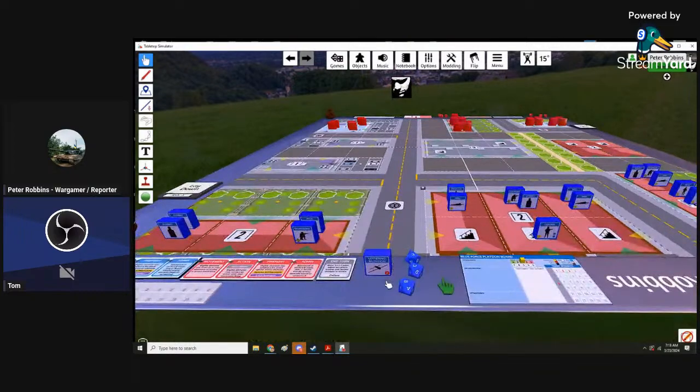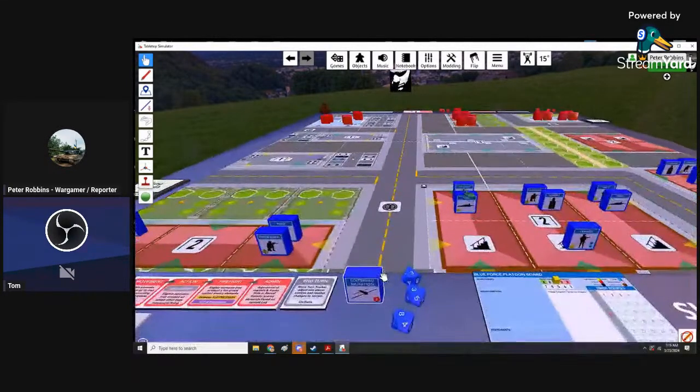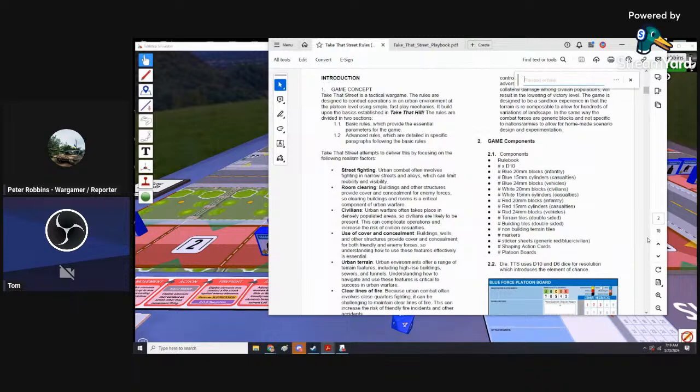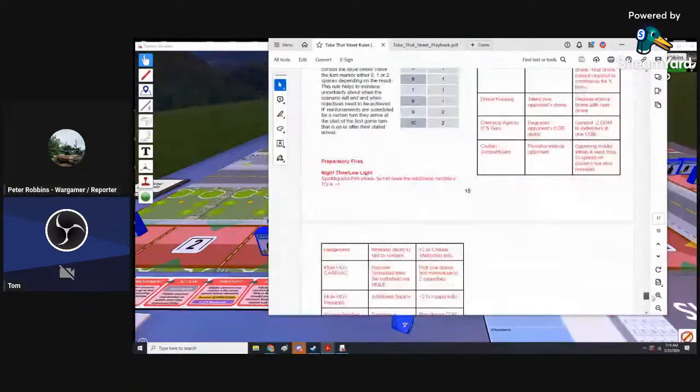We are showcasing. These basically can move anywhere — they can move ten spaces without obstruction. The one thing about loitering munition is that leaders are the only ones that can move them. There are capability cards we're not using for this demo, but one of those capabilities is the ability to take out a drone or a loitering munition. You have to play it at a certain time, probably during the movement phase.